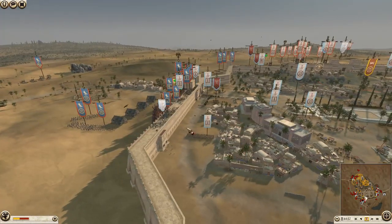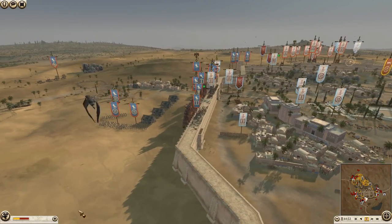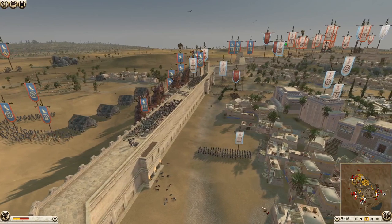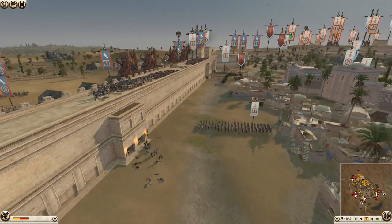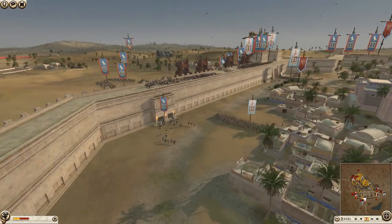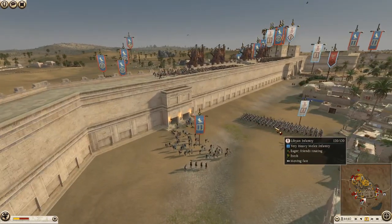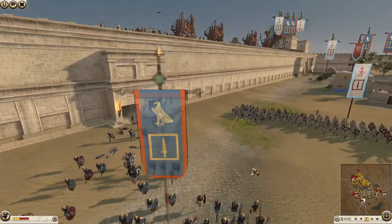Carthage would be smart to hold down here - this is now a concern. Egypt is going to be able to march down here. Carthage has to get this unit and get it down here. Egypt's going to get off this wall with 65 men and he's going to be able to attack. There he goes, he's given the order - are we going to see a javelin throw? We might.